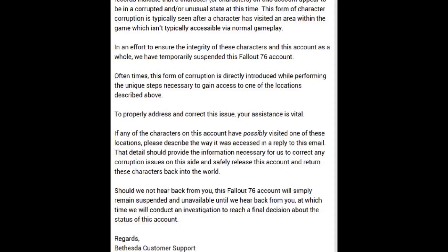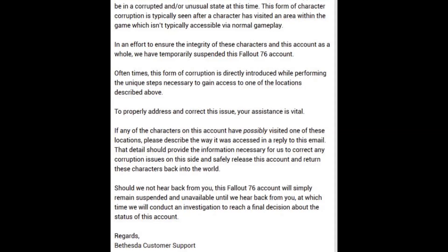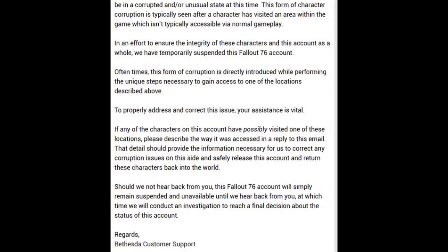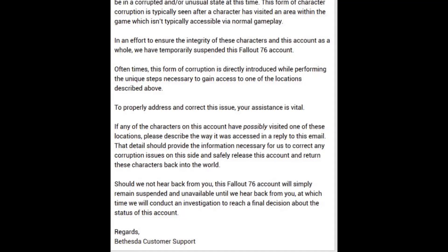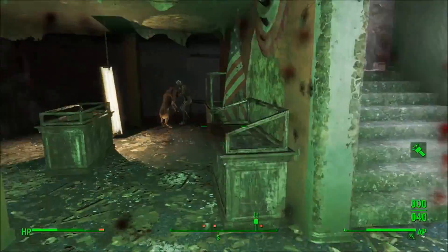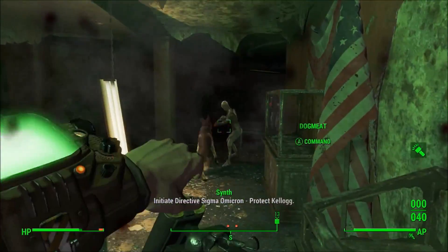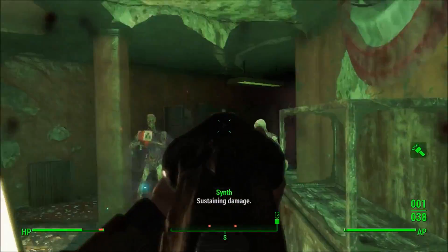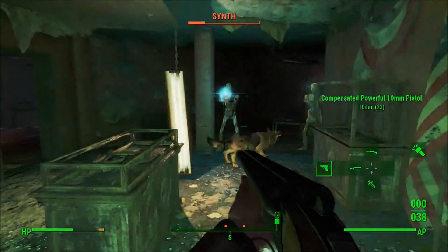'Should we not hear back from you, this Fallout 76 account will simply remain suspended until we hear back from you, at which time we will conduct an investigation to reach a final decision about the status of this account. Regards, Bethesda Customer Support.' So yeah, if you get banned for accessing the developer room, Bethesda wants you to tell them how you were able to gain access. And with that information, I guess they're going to try to find ways to prevent people from doing that again, and maybe give your account back — it seems like if you're willing to cooperate, they will.